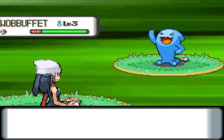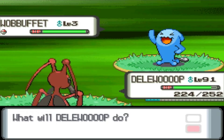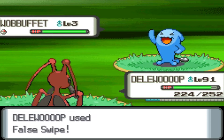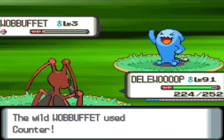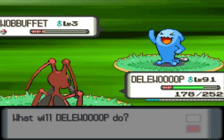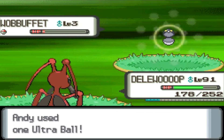Like I said, first encounter — level 3 Wobbuffet. Very cool looking Pokemon. Alright, we're going to False Swipe now, and that should bring it down to 1 HP. Since it is level 3, which is kind of funny — wouldn't you say that Wobbuffet comes at level 3 like this? It makes it easier to do encounters. Alright, so we're just going to capture it.